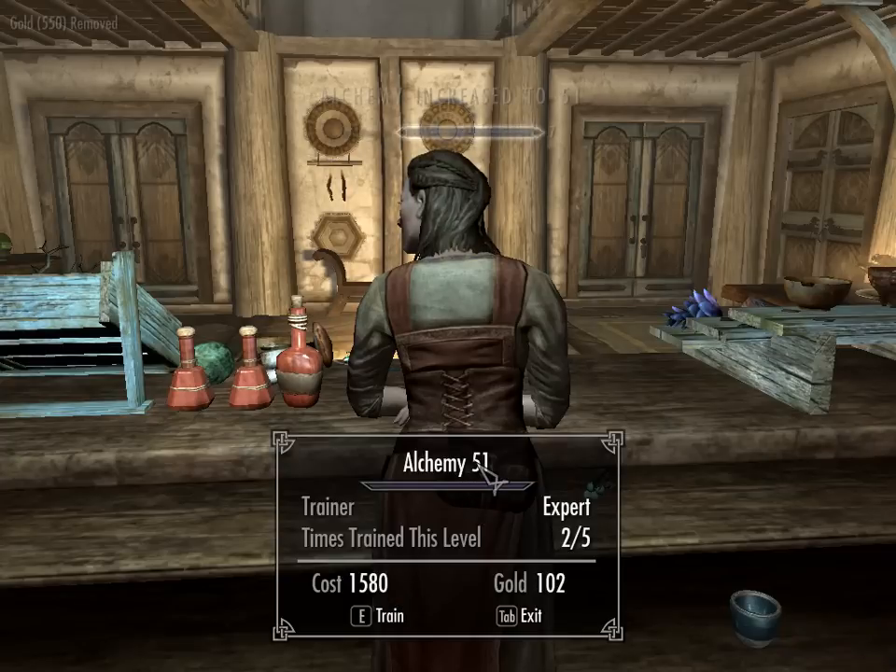There it happened — at skill level 51. The money was at 500-something and it just exploded to almost three times the amount, adding about a thousand to it. The same thing is going to happen again when you reach around skill level 60 or 70, pushing the cost over 2000 to train beyond skill 75.